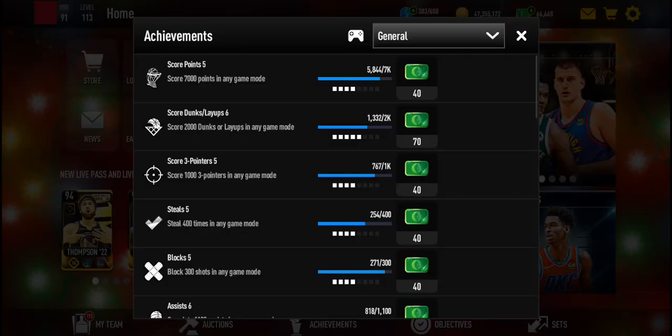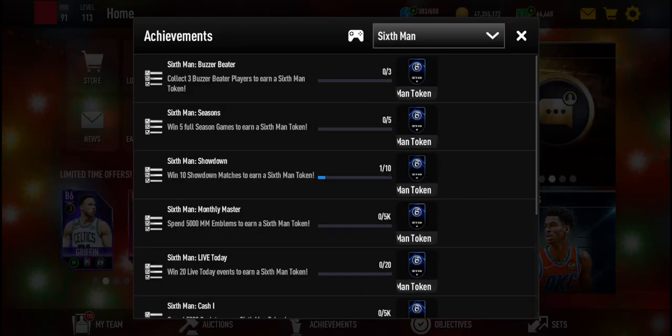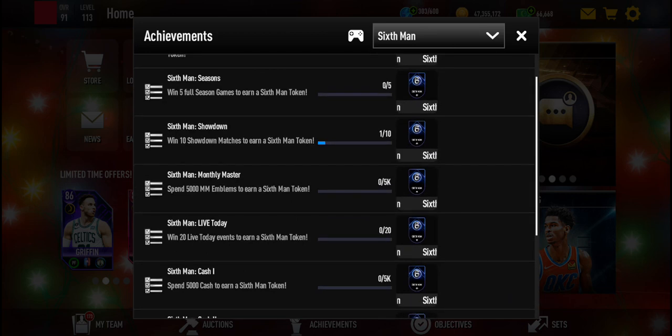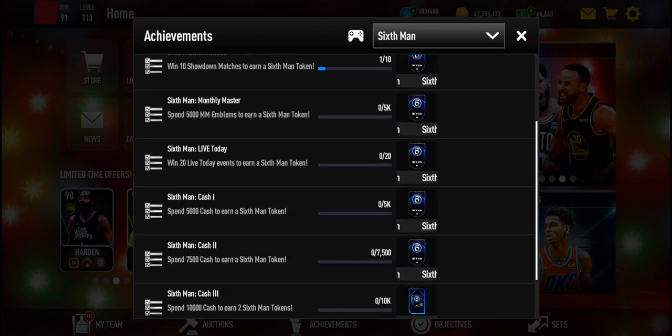In the achievements, you can get 5 tokens free to play, which are these 5: Win 20 lives today, spend 5,000 emblems, 10 showdown matches, 5 season games, and 3 buzzer beater players.